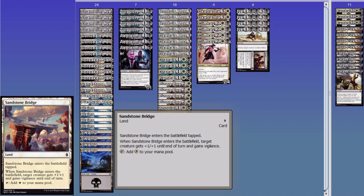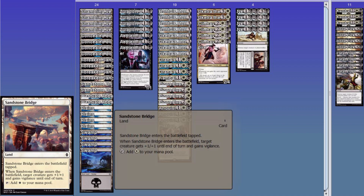Sandstone Bridge — you really don't need this land in there, I only put in two. It comes in tapped, so that sucks, but it gives +1/+1 and Vigilance to a creature you control. You can also drop this in, target an Eternal Scourge, and it is gone — it's an exile, because you just targeted it. Very nice little trick there.